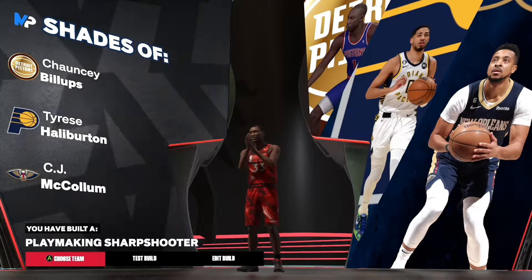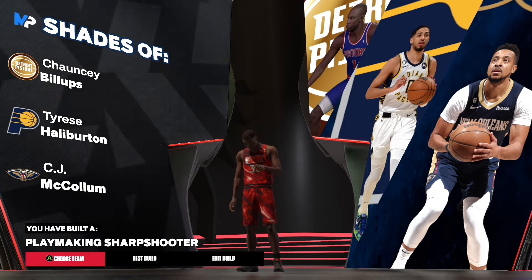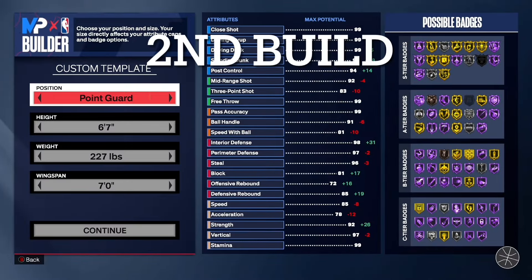As you can see: playmaker, sharpshooter. Look at the shades — W shades in my opinion. Now we're going to go ahead and hop on to the second build.